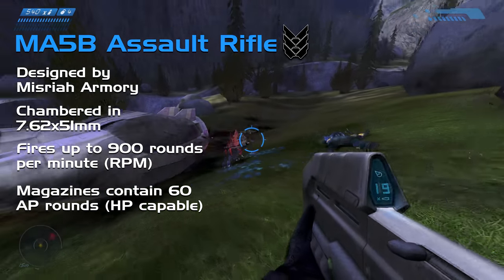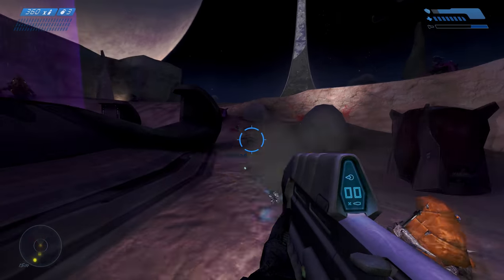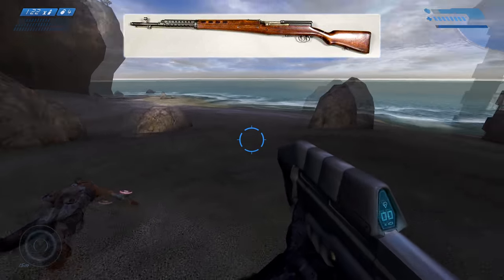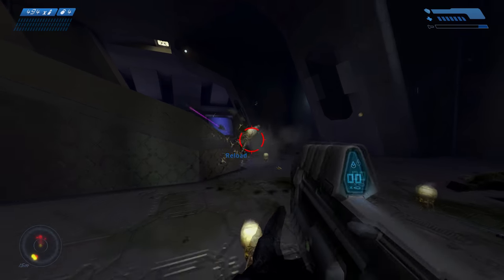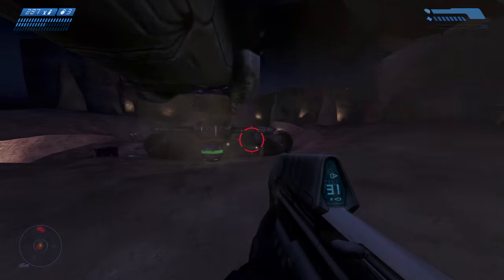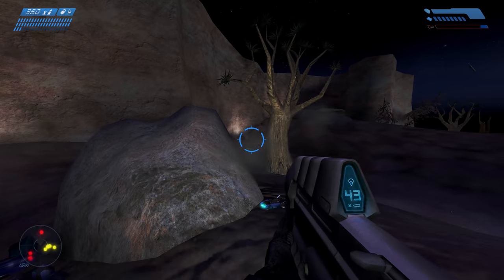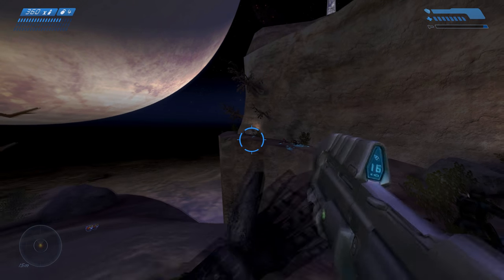With an RPM that high, a magazine capacity of 60 rounds, and chambered in the same size round as a modern day SCAR-H, FAL, or even a World War II era BAR or Russian SVT-40, this rifle is perfectly suited for assault, suppression, and spraying down hordes of aliens. The extreme fire rate does come at the cost of bullet spread, meaning medium to longer range engagements become more difficult in full auto. However, if the operator fires in bursts, the spread becomes far more controllable, and the MA-5B becomes the beast it was designed to be.